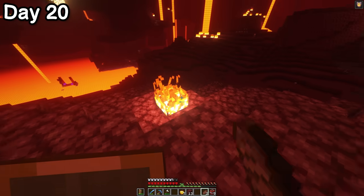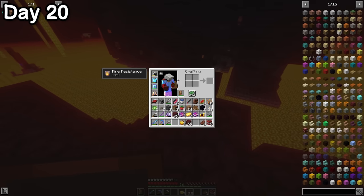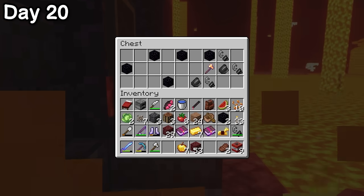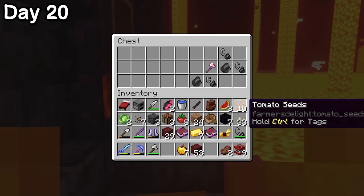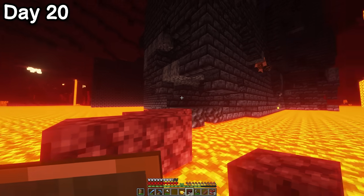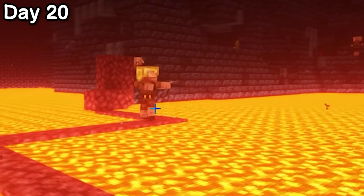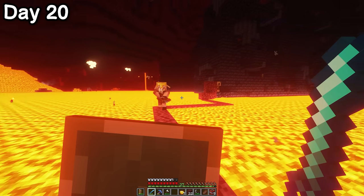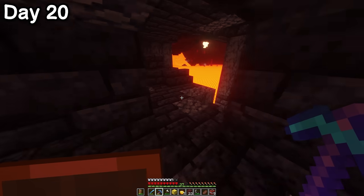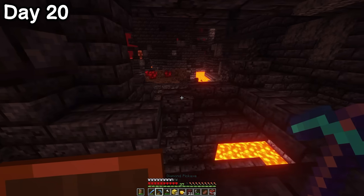My first thought was to swim across it with a fire resistance potion, but seeing as my lava swimming abilities were practically non-existent, I abandoned the idea almost instantly. I was going to have to take the long way around. I ran into a bastion with a ruined portal right next to it. I used the last 30 seconds of my fire res to swim over to the portal — I was hoping for a god apple, but given how rare they are, it wasn't surprising I didn't get one. I started bridging over to the bastion. Now that I've trespassed, I might as well say hello to my new neighbours. Calm down with the 360s mate — Faze aren't going to sign you.